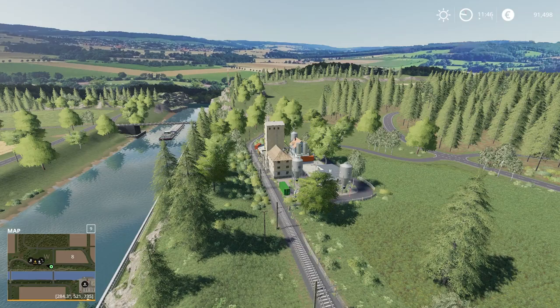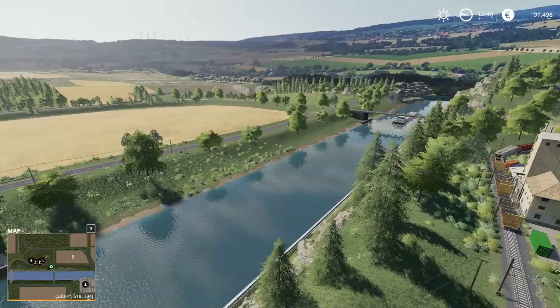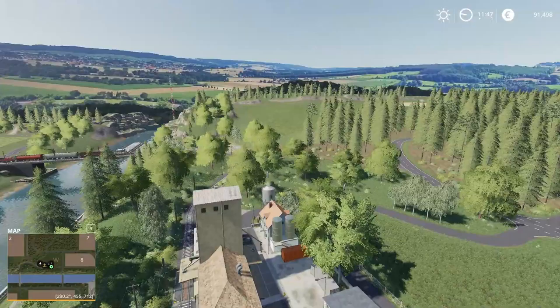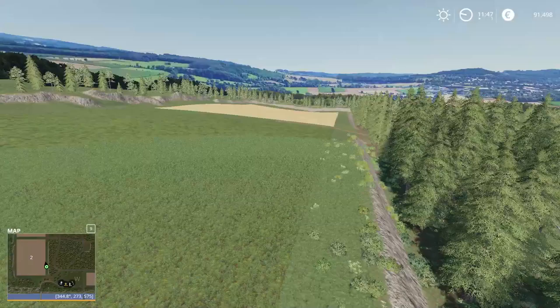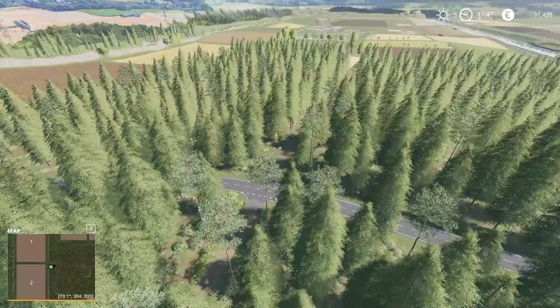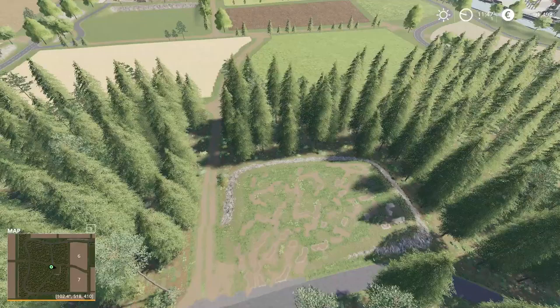Starting the fly-around just to the west of field 8, you can see the canal, the port area, and a couple of crossing points. There's one of the selling points and some buying silos for fertiliser, lime etc. Working west and up over fields 1 and 2 — some of the slightly larger fields — you can see there's just a track separating them so merging would be easy. There's a forest area conveniently close to the main farm, and a small open area that could be used for placeables or machinery storage if you're doing forestry.